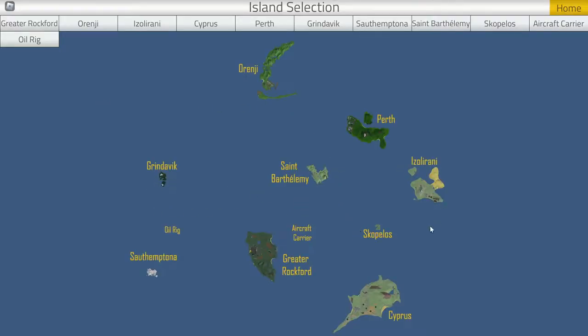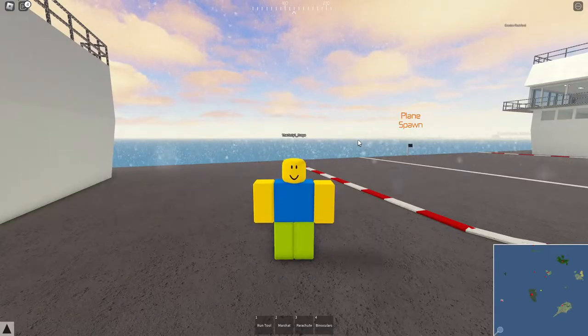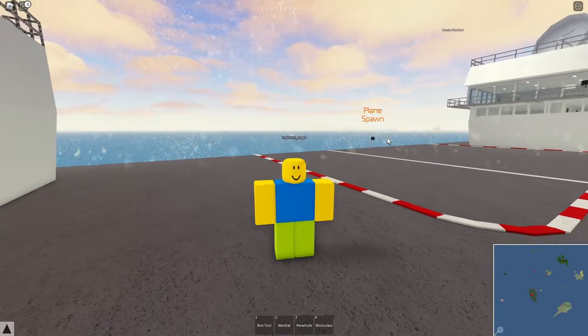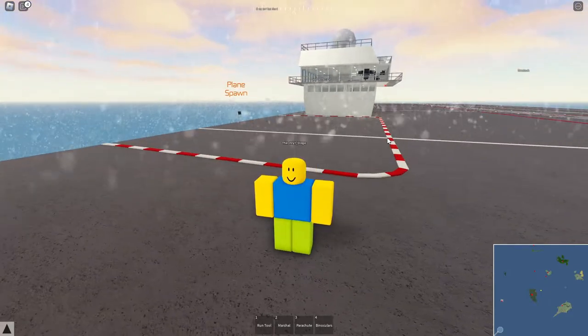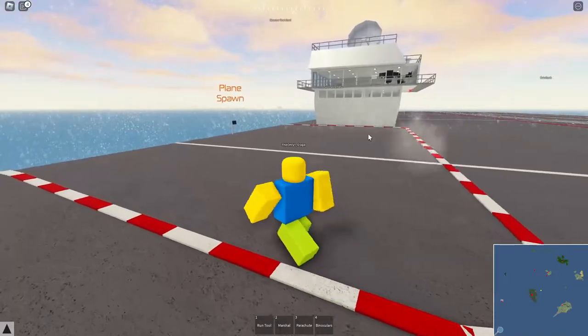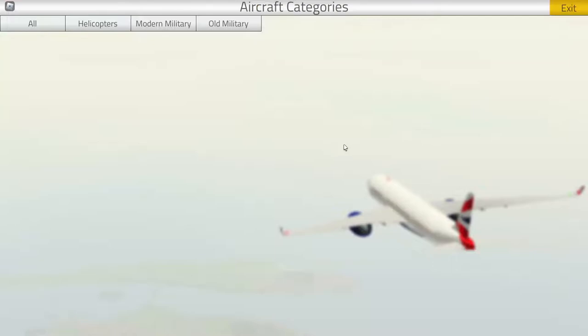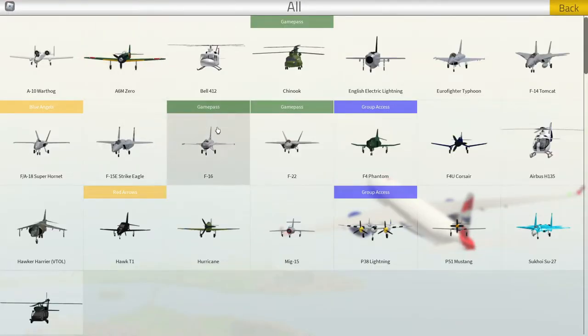Let's go ahead and hit play and see where I should go - what looks like a good place. Apparently it's an aircraft carrier, that should be a good place to start. Okay so here I am on the aircraft carrier. I'm not really sure what's happened to Doge - we don't have Doge's outfit on for some reason, but that's fine.